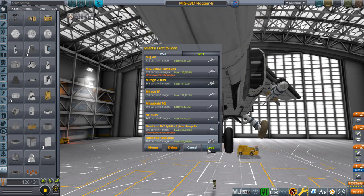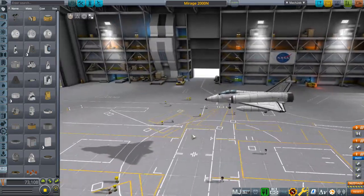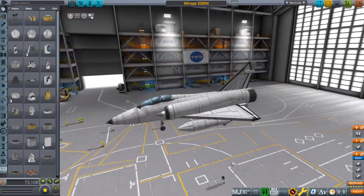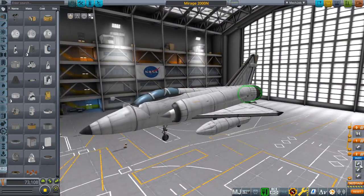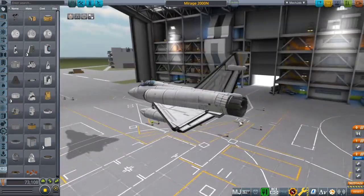I do have to say the Mirage 2000 is a plane I love very much. And the fact that we have a Mirage here — oh my god, it has three engines hidden in there. And an afterburner? An extra engine as an afterburner?